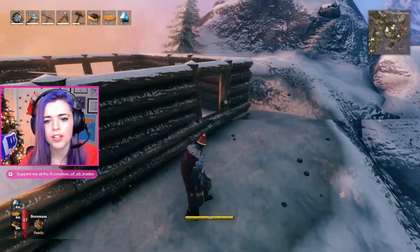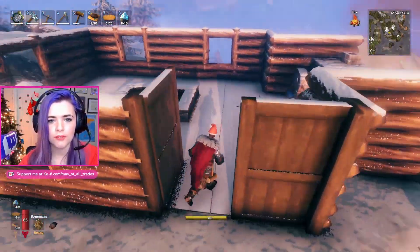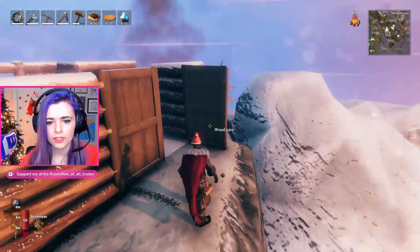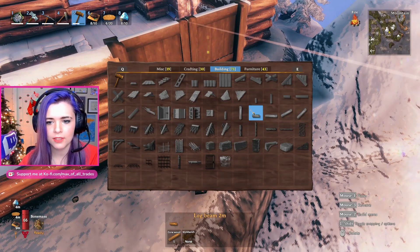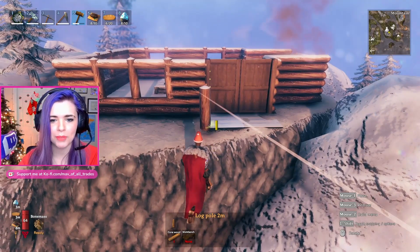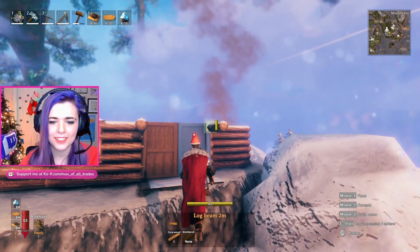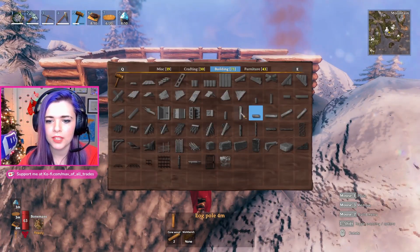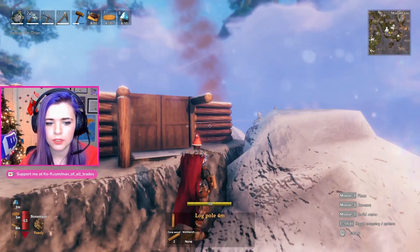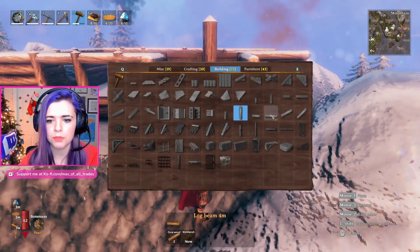I didn't put in a back door, so apparently there's only one way in and out of this place, which is fine. I kind of want to do a little entryway — this is probably going to be a mistake. I was very confident a bit ago and now I am no longer confident. Okay, I'm going to do it, I'm committing. And then I'm going to snap it to the bottom so it goes all the way to the ground — that way this place will be fully supported.